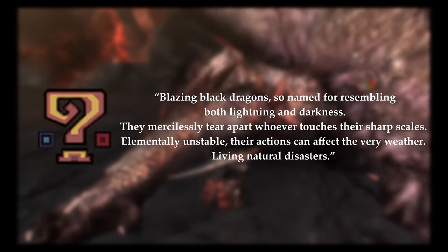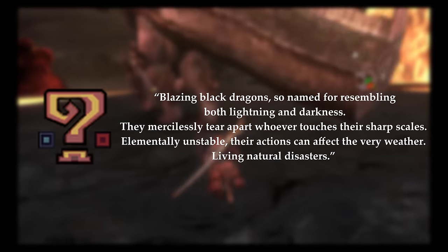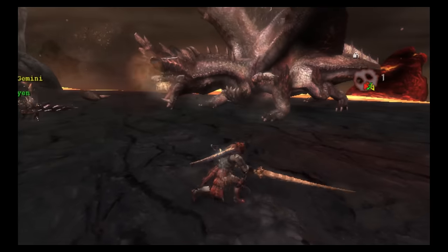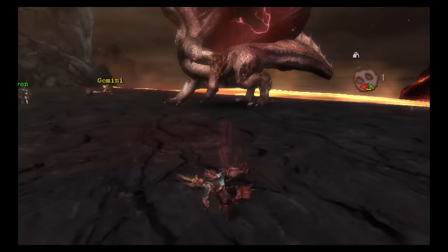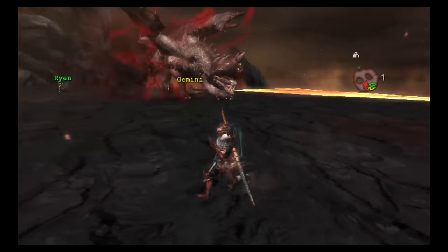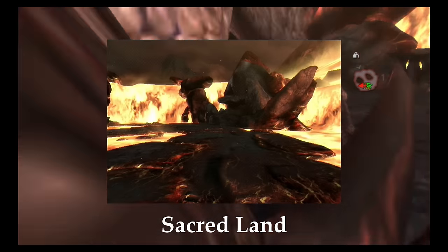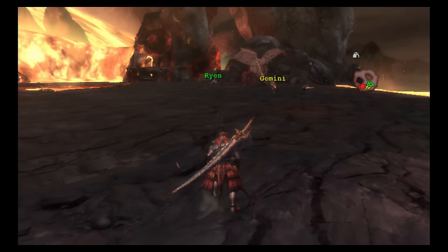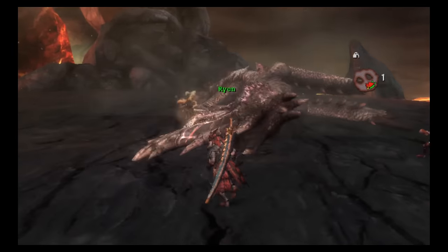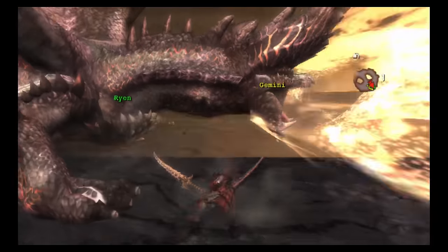Its description reads: 'Blazing black dragons, so named for resembling both lightning and darkness. They mercilessly tear apart whoever touches their sharp scales. Elementally unstable, their actions can affect the very weather — living natural disasters.' Alatreon are very reclusive and are usually only found in extreme environments where they are isolated from most life. Despite being so solitary, they are very territorial and will attack anything when provoked. Alatreon is found in the Sacred Land in third gen, which is a special area that resides within the third gen volcano — an area covered in lava with two holes in the middle. Alatreon is susceptible to paralysis and sleep, but like all other elder dragons, can't be trapped.